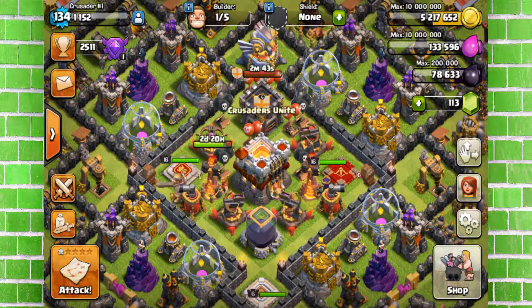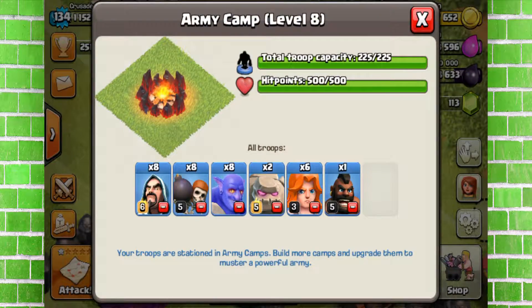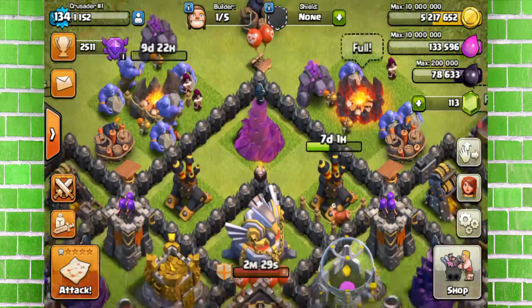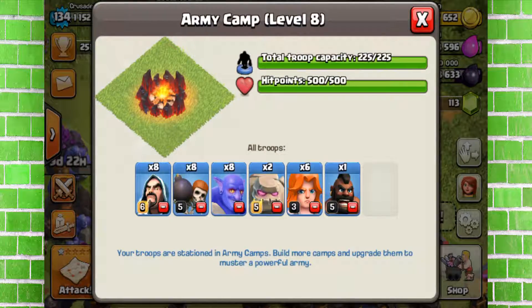Hey, what's up guys, this is Clashing Boomer and today I'm bringing you another Clash of Clans video. Today I'm going to try this strategy called GoWiBo — or GoWiBubble — that's the right word. Let's see what will happen.